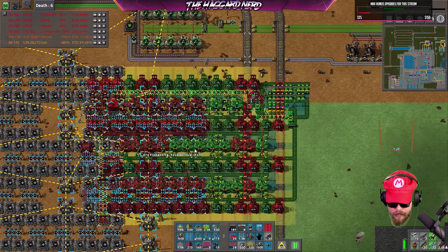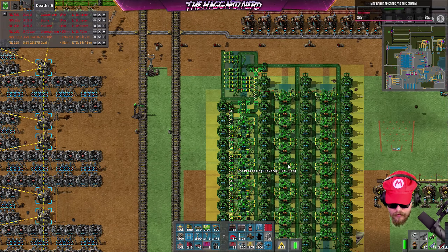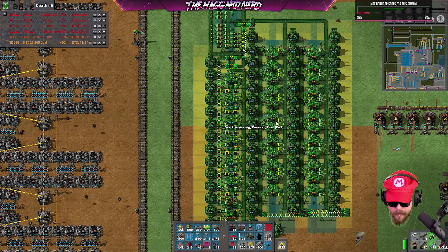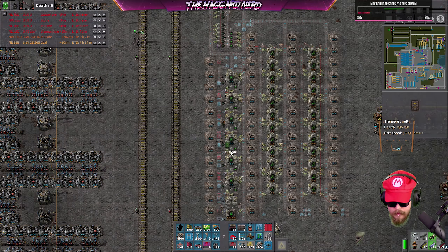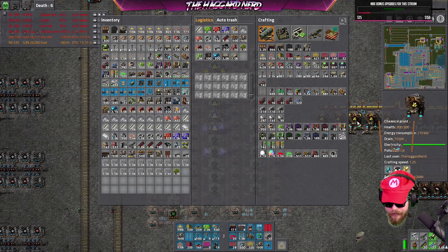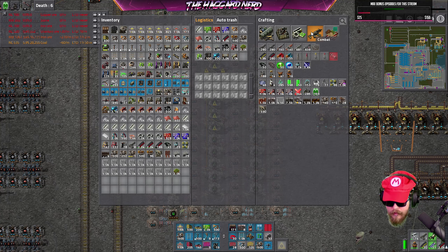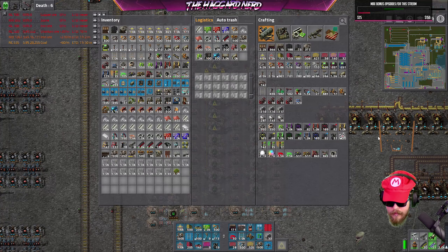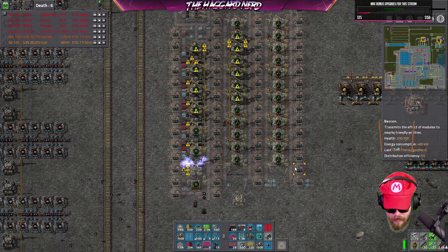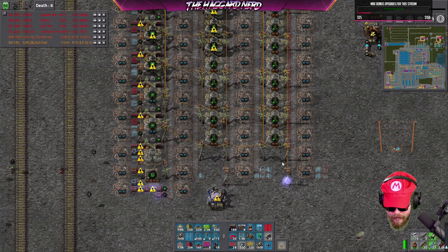This uses beacons — so I'm probably gonna turn this sideways. Yeah, this actually right here will be fine. It uses a whole bunch of beacons so I'm gonna have to make some beacons. I don't generally make beacons but they're in the blueprint so I'll make an exception for that. We're gonna need some blue stuff — some blue underground pipe.